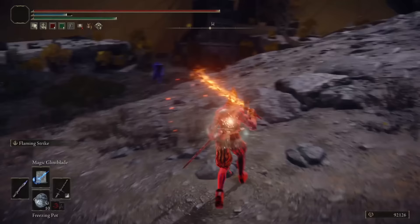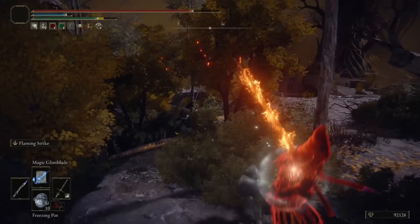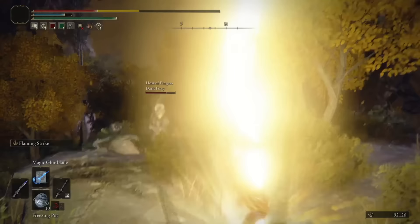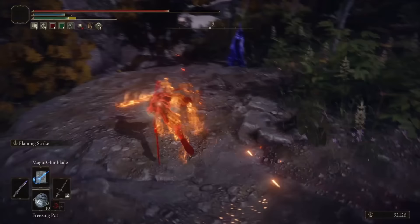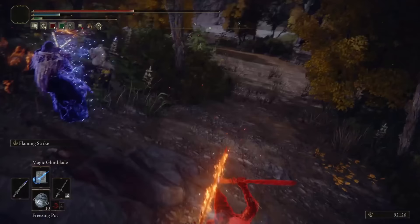Throwing rocks at me? Some Basilisks in the area. The poise to tank that. That lightning is so annoying. Oh, it's the Blue — it would be the Blue. He just instantly starts casting the lightning constantly. Blue down. That'll do nicely.